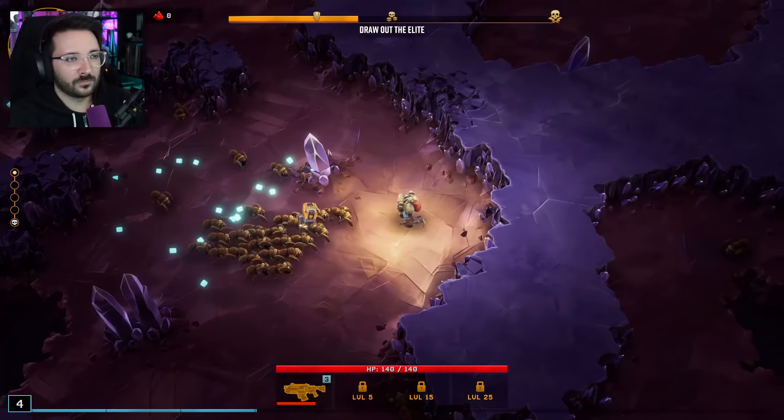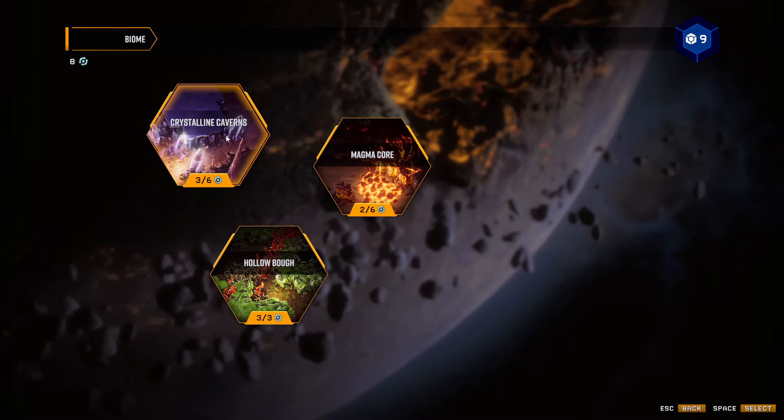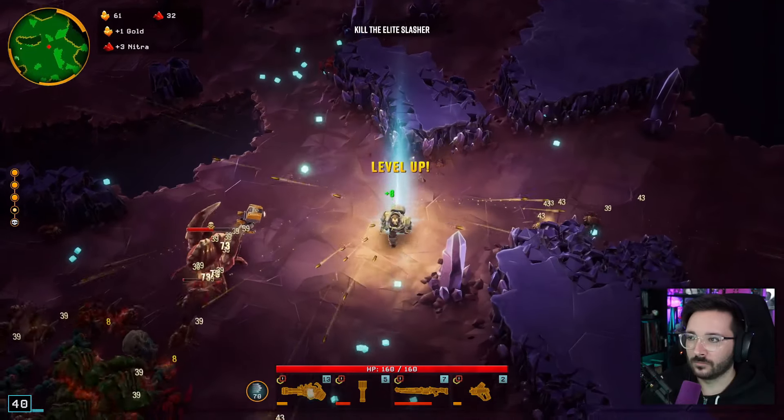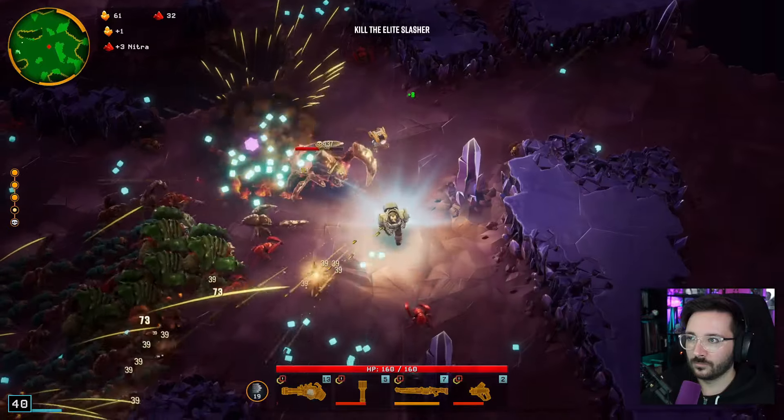Currently in Early Access, Deep Rock Galactic Survivor offers three distinct levels: Crystalline Caverns, Magma Core, and Hollow Bough. Each level is set in a unique biome, presenting players with different environmental challenges to overcome.